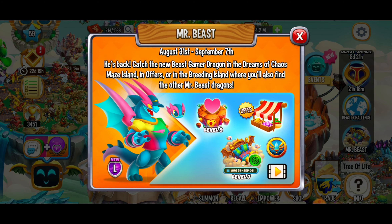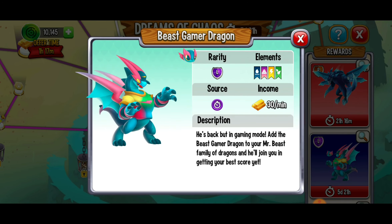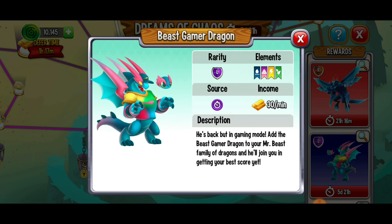There are a couple of different opportunities to get the new Beast Gamer Dragon. We've got the maze — if you're level 7 or above, you can get it from August 31st to September 6th. It's going to be a little pricey maze-coin-wise at 28,900 maze coins, but there are some amazing rewards along the path and at the end you'll have the new fantastic legendary Beast Gamer Dragon.